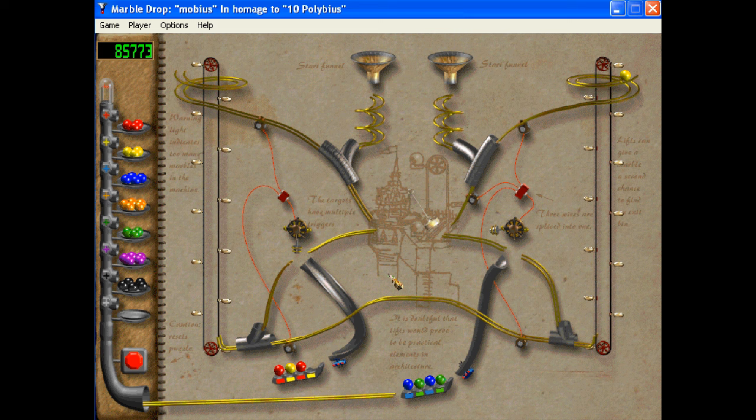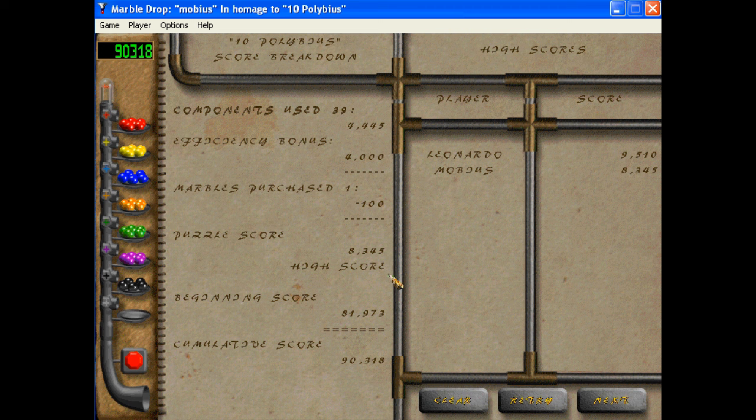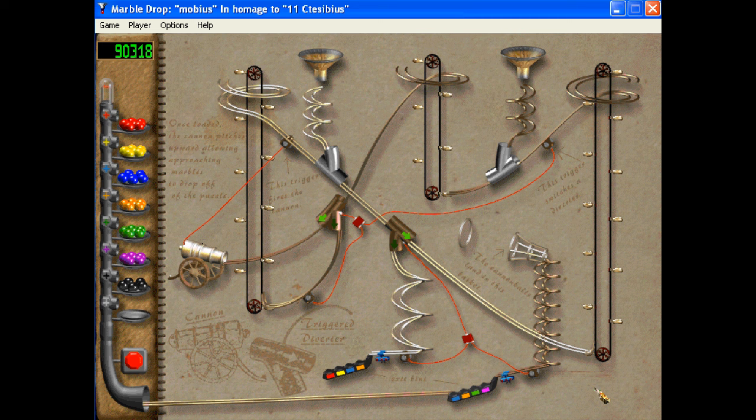Making sure the sound's still working. And that's it. I love some of the other level titles — like Archimedes as a mathematician. There's one called Play-Doh. Level 11 — I looked this up. I don't know how to pronounce that name, but he was an inventor from ancient Greece, maybe. And this level features cannons.